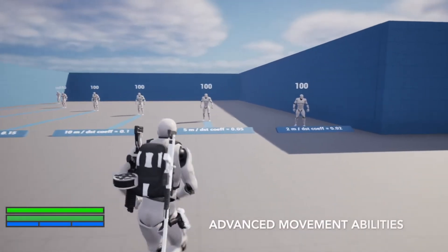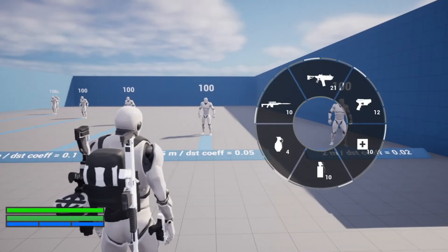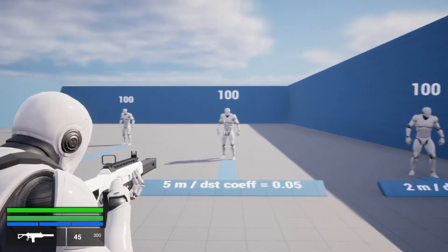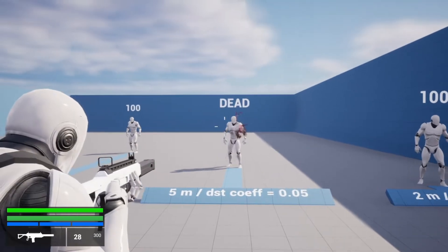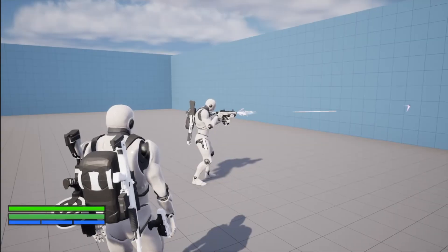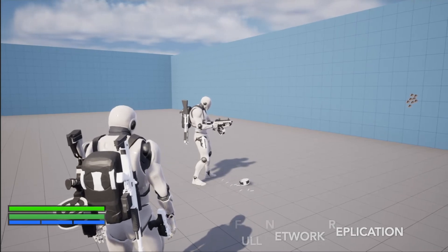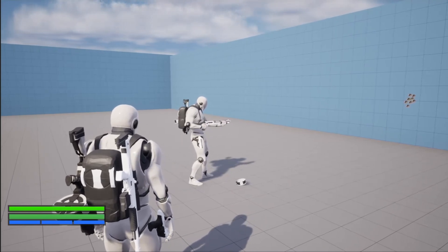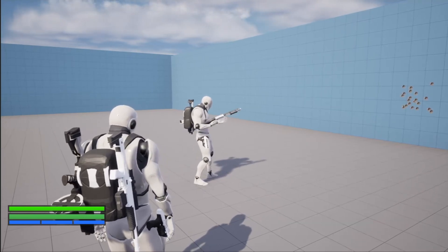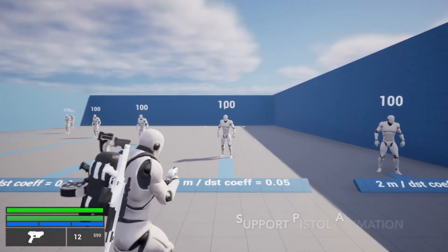Next up we have the TPS Character System V2. This brings powerful features for creating an amazing gameplay experience. It's fully network ready, modular, and scalable, with powerful shooting mechanics and an upgraded system architecture with high modularity and scalability. This allows developers to do things they never could before. They've also said this product will be constantly improved upon, so once you buy it, it's still going to be updated, and they have a roadmap and patch notes linked on the Marketplace page.